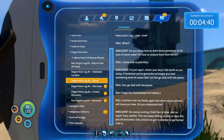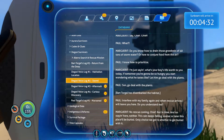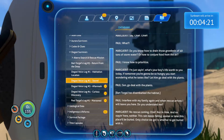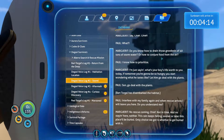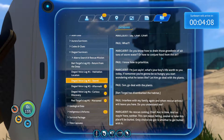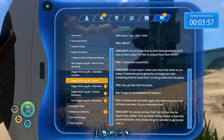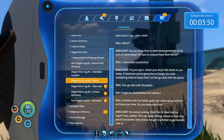Second log: 'I'll stop being in charge when you take charge of yourself.' 'Do you know how to drain those grow beds of 40 tons of stormwater? Or how to conjure food from the air?' 'What's your boy's life worth to you today? If tomorrow you're going to be so hungry you start wondering what it tastes like, let him go deal with the plants.' 'Son, go deal with the plants.' 'Interfere with my family again and when rescue arrives I will leave you here.' 'No rescue coming, chief. This rain keeps falling — sooner or later this place will be buried.'